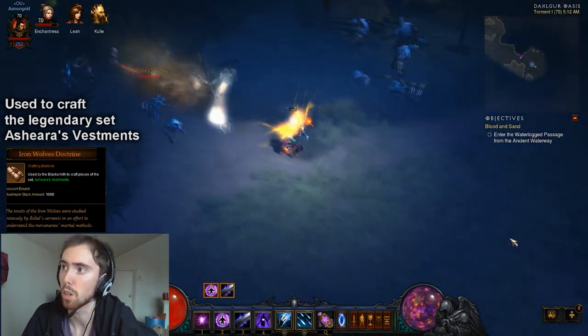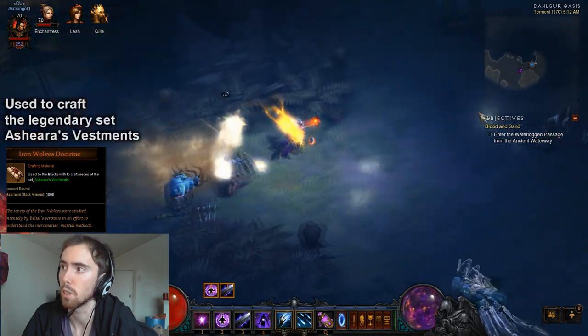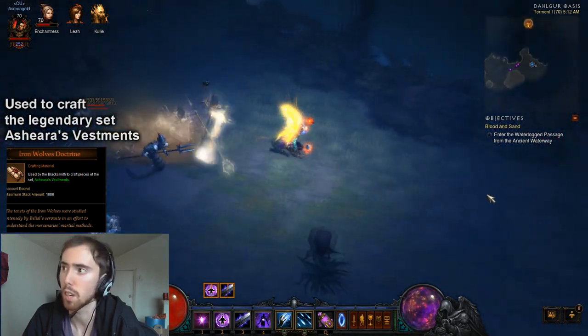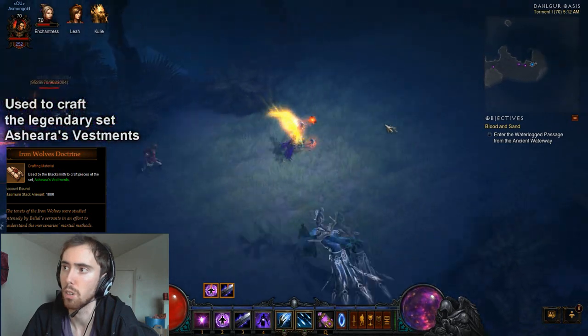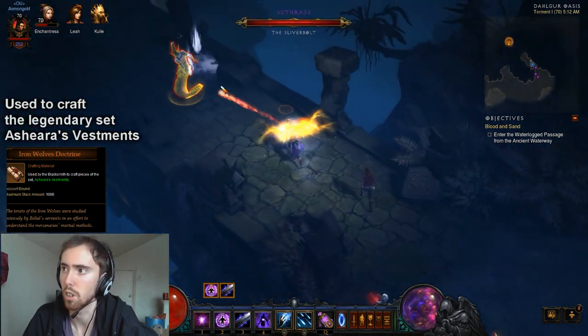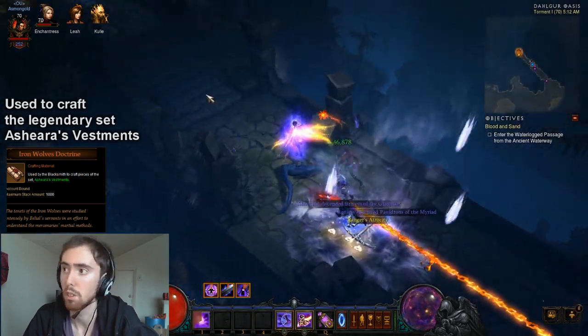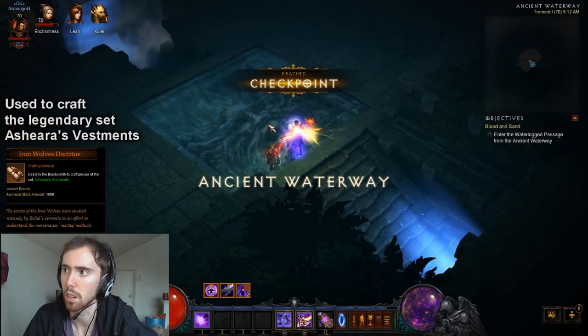Basically what you do is you go ahead and port to Daugr Oasis. As soon as you do that, you go up to the top — it's always at the top. You don't really even need to do this on a high difficulty, by the way. You can get the legendary on main difficulty, and you kill that guy. As you can see, I one shot him, so he's not very hard to kill. He's actually always been extremely easy to kill.